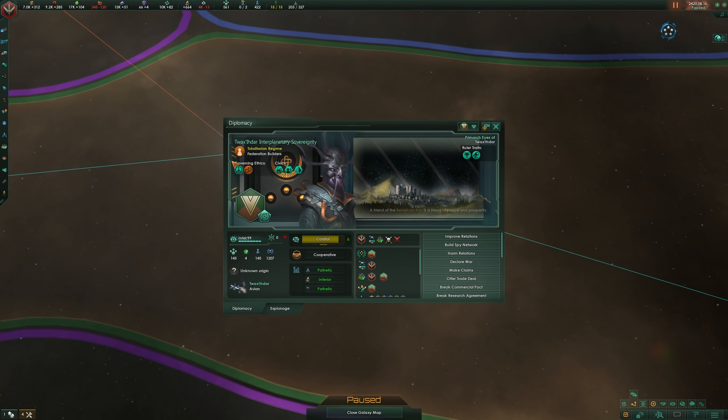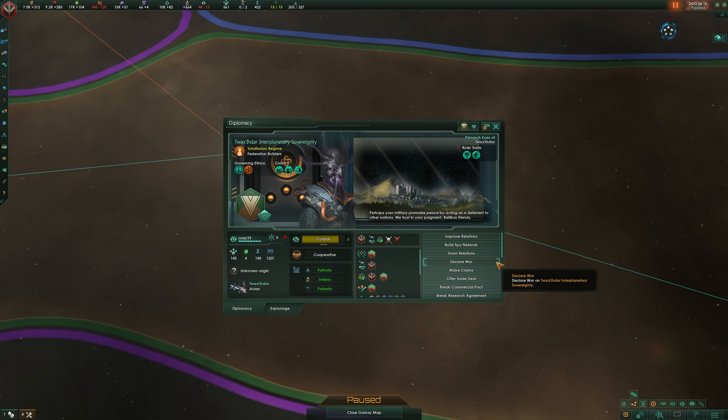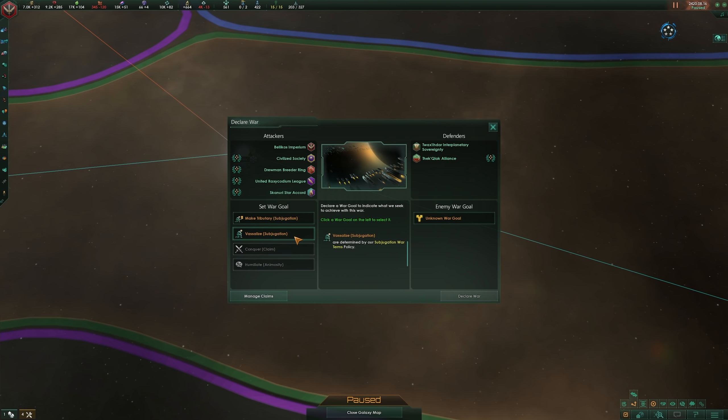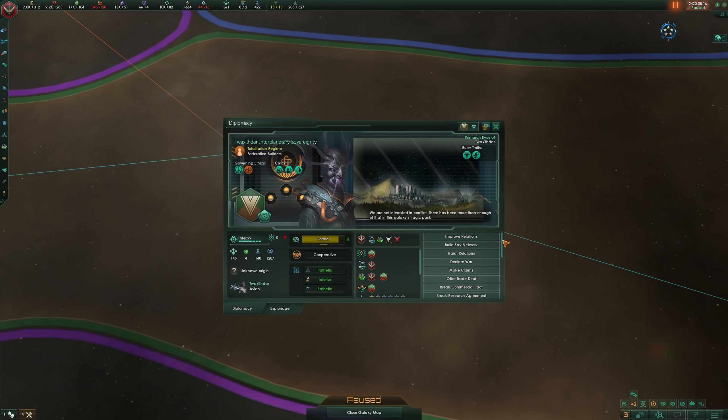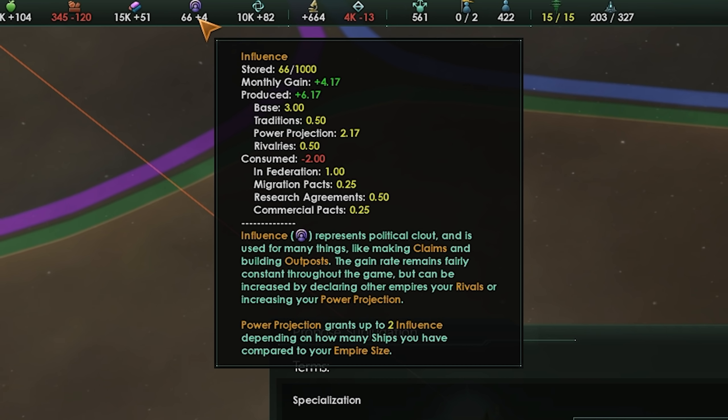The idea of having vassals is nothing new to Stellaris, but the whole process has been tweaked in various ways, and the Overlord DLC adds many more options on top of said tweaks. You can still declare a subjugation war on a target empire that you're superior to, where winning would have them bend the knee, or you can offer a diplomatic route instead. You'll need plenty of influence in order to do this, so make sure you're maximizing your monthly influence production as best as possible. Increase your force projection by building more military ships, declare rivals of empires you have no interest in treating with, and avoid any frivolous agreements that drain your monthly influence production.